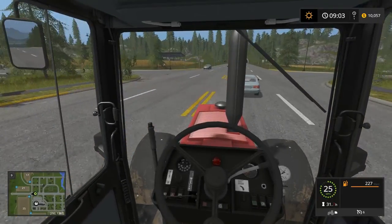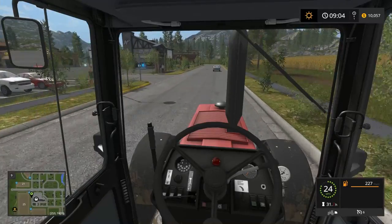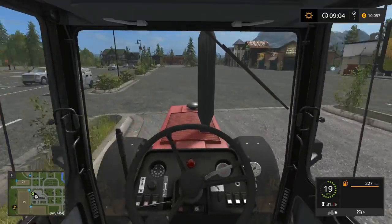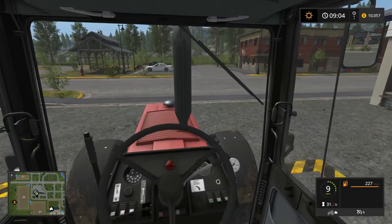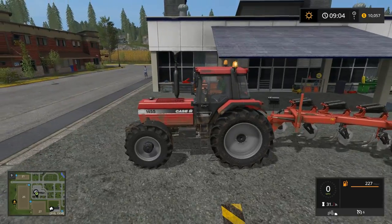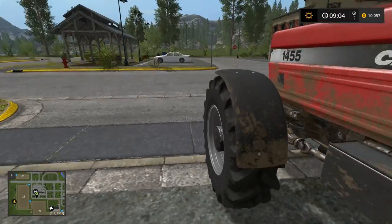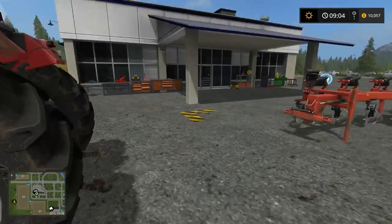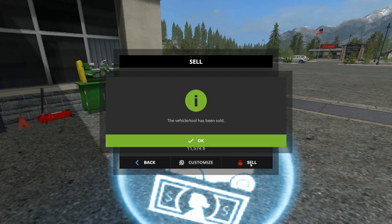Pull forward so we're not accidentally selling the tractor — just selling the other one. Hop out. Let me show you how to sell a vehicle: sell it or customize it. It's showing $11,500 — we could get $9,500 to $11,500 depending on where we sell it. They're adding almost $2,000 by bringing it in here, so that's definitely worth it. Sell that one — yes.